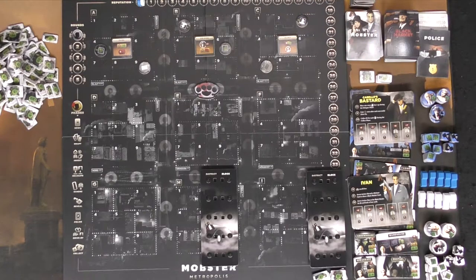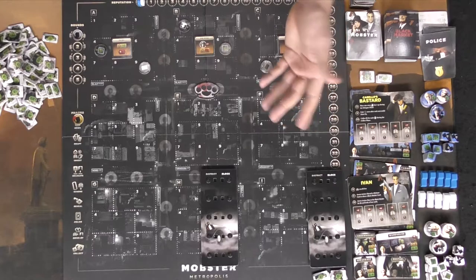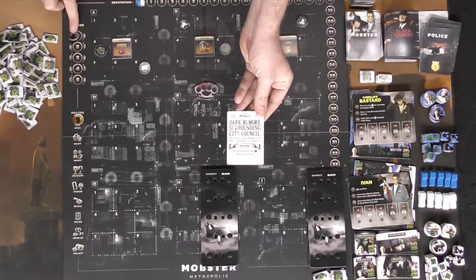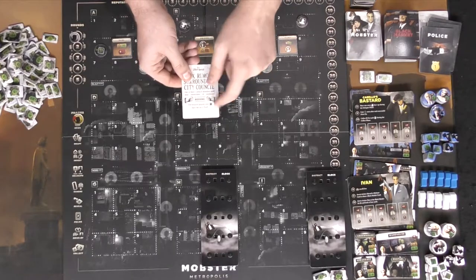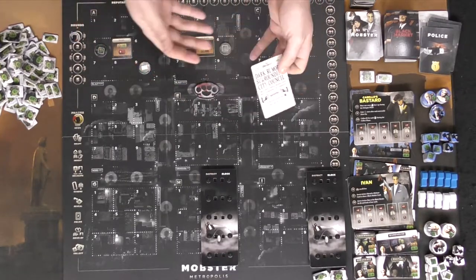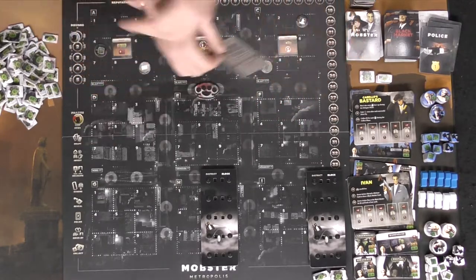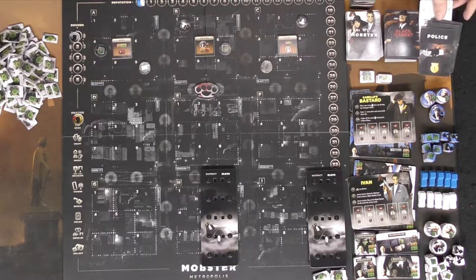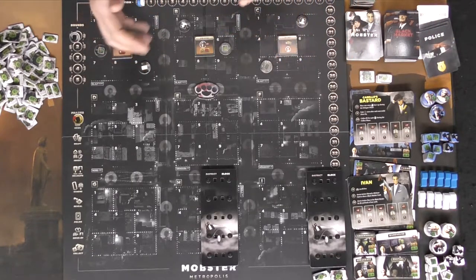The first phase each round is the news phase. In round one, you simply reveal the setup card and discard it. In subsequent rounds, you reveal the corresponding news card and hold a secret bidding war — players secretly reveal money, the winner dumps their bid, and losers keep theirs. If everyone ties and no one bids further, nobody receives the reward.